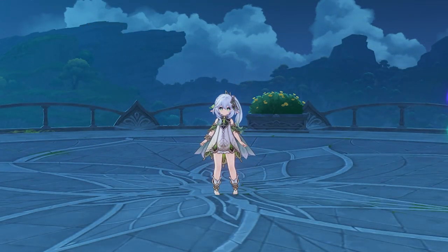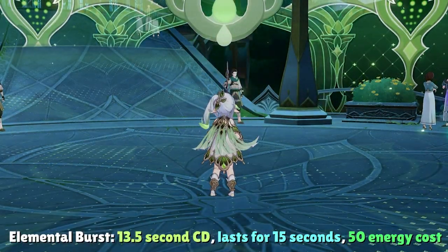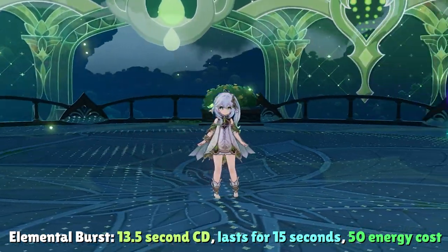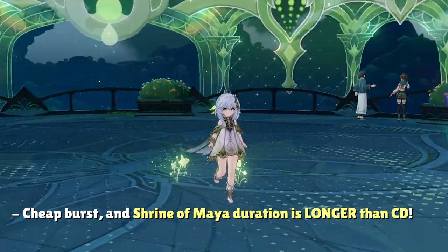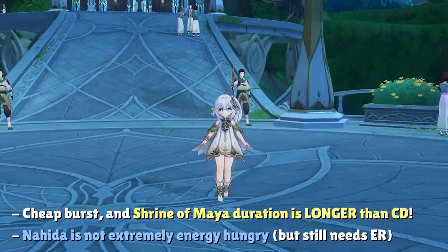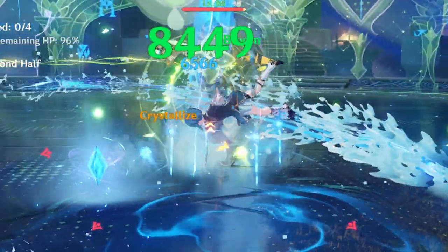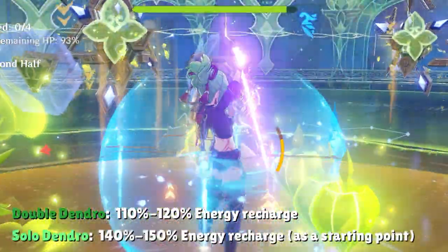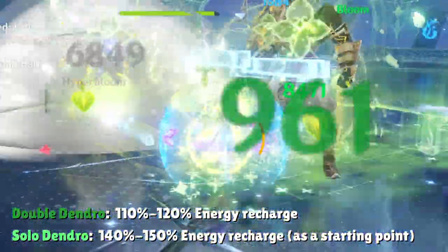Nahida's Shrine of Maya lasts 15 seconds with a 13.5-second cooldown and a 50-energy cost. This low energy cost allows Nahida to comfortably focus EM and crit stats without worrying too much about energy recharge. She can use as little as 110% energy recharge in double Dendro teams, while as a solo Dendro character, anywhere between 140 to 150% energy recharge is a good benchmark.